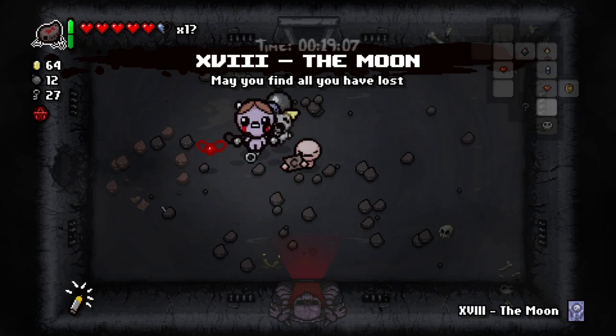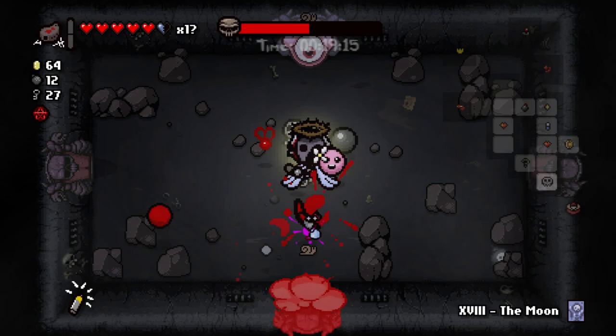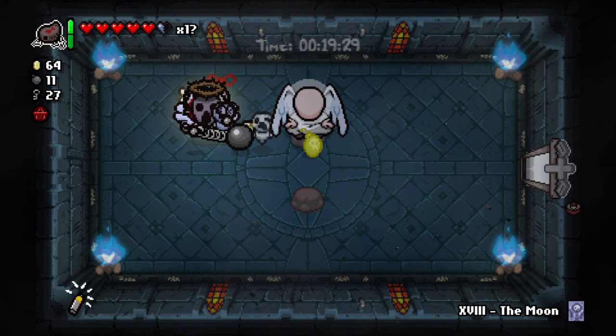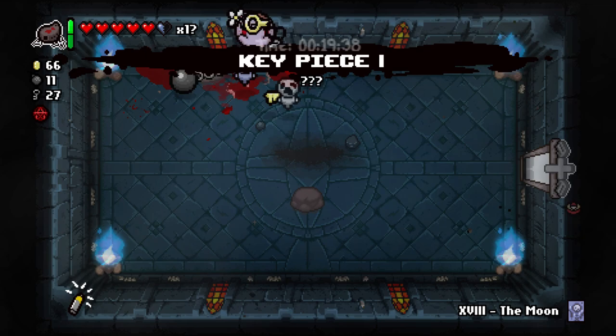Hagalaz. Hopefully we get something great from our boss trap room. Now we can see what's up here. It would be really ideal for us to not take red heart damage at least on this fight. A deal with the devil or angel could go a long way. I gotta give it a try — don't burn me too bad here. The Mind means that the Compass pickup was effectively completely worthless. It's gotta be faster than this. Take the damage — I don't care. Okay, that was good enough. Now we have the chance to fight Mega Satan, and we actually have more time than I thought.